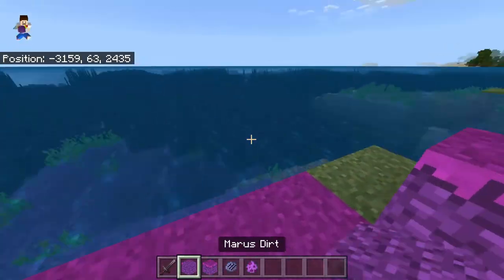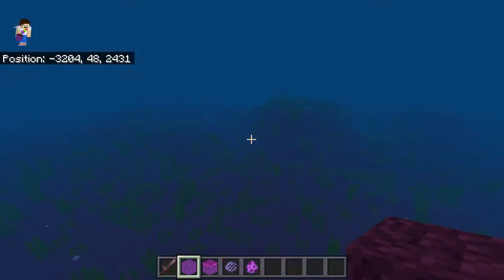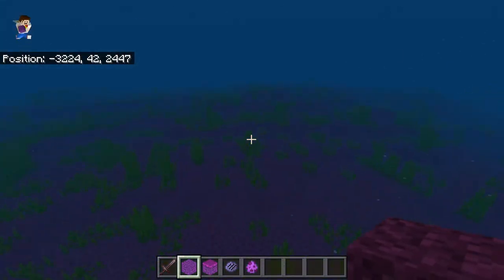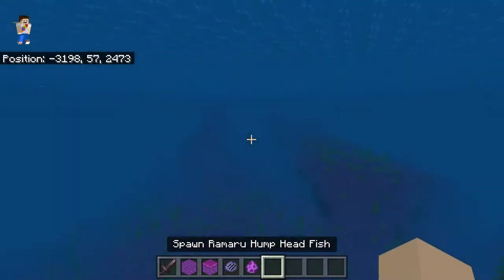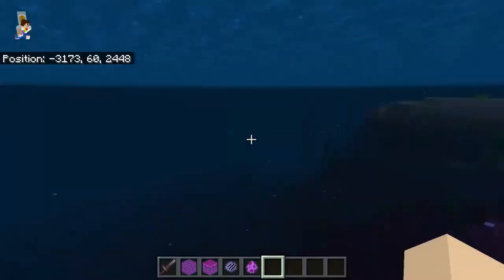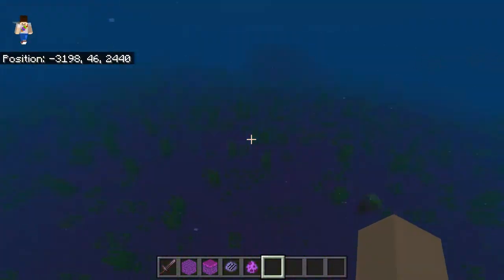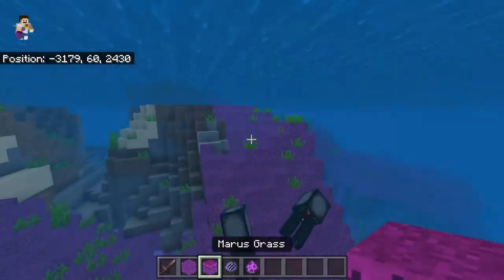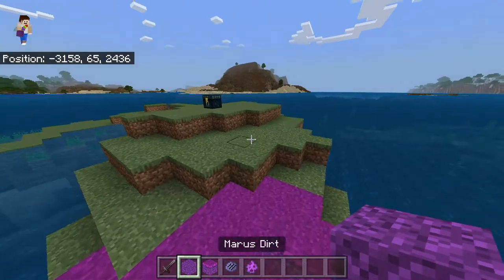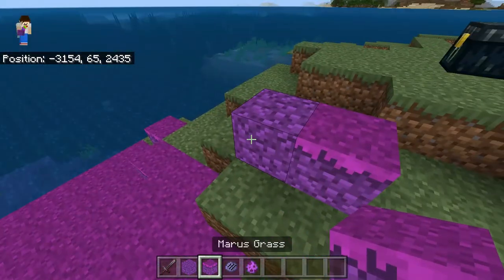So this one, the Mars Plains, was created as an end biome, but with how it was laid out at first, I had assumed that it was actually an underwater biome, so that's why I added it in the Deep Sea update. We have two new blocks with this biome: Mars Dirt and Mars Grass.